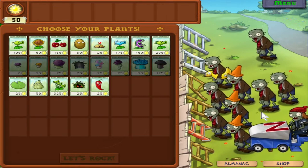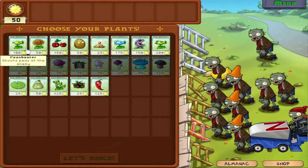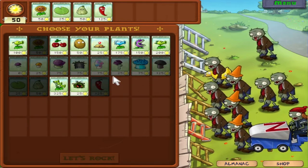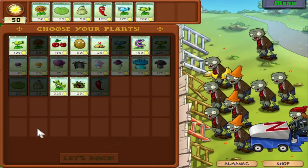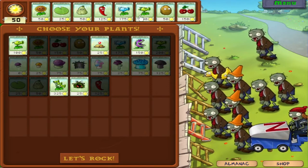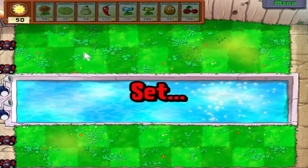The Zomboni has a lot of HP and can one-hit kill all your plants just by running over them. So we've got to have Sunflower, Lilypad, Squash. We're also going to take Jalapeno because that's our new plant. No Snorkel Zombies, which is nice. We'll do Snow Pea, Repeater, Walnut, and Cherry Bomb. We've got a lot of one-hit kill plants, which will be nice because Zombonies can be quite a pain.